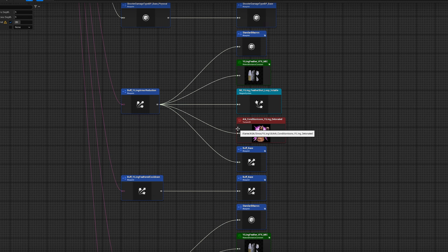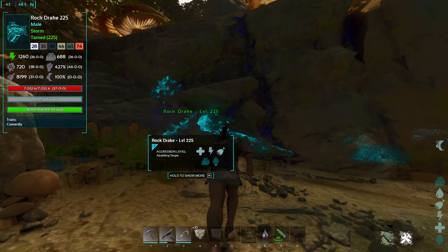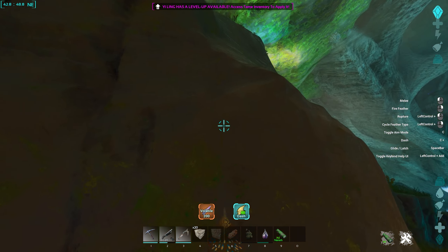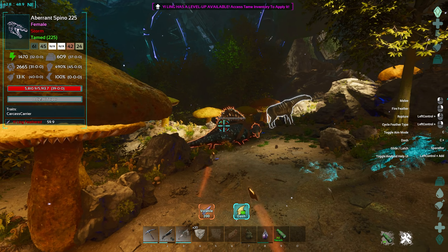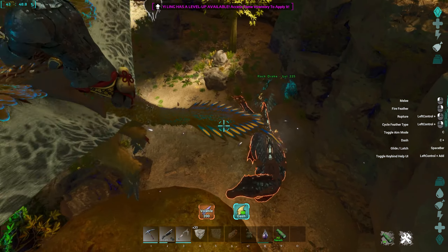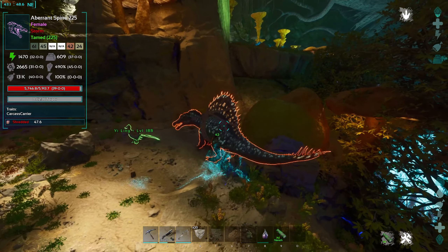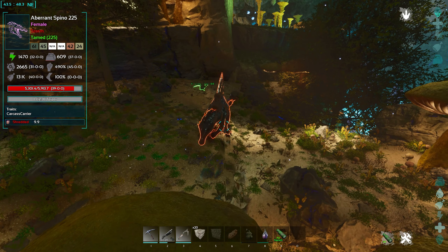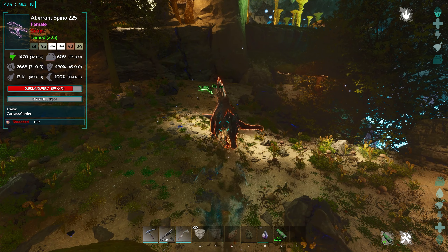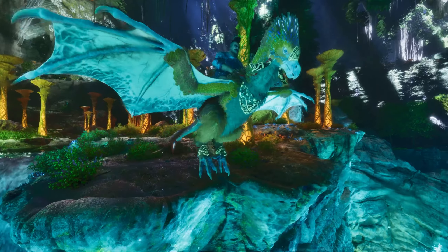Hopefully this is correct and I'm not giving any misinformation. Here I have a saddled and unclaimed Spino, so it has armor. I also have a Rock Drake and my Yai Ling. I make the Rock Drake go passive and start attacking the Spino with the Yai Ling's volatile feathers, which can be gained from feeding it congealed gas balls. After rupturing it — giving it the shredded debuff — I hop onto the Rock Drake and see we're doing 42 damage. In about 10 seconds if this is armor reduction, we should be doing less than 42. The next attack is 33 — so I believe that volatile is in fact armor reduction, and that is the Yai Ling and all its different abilities.